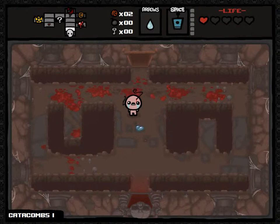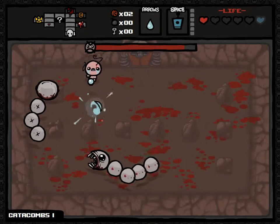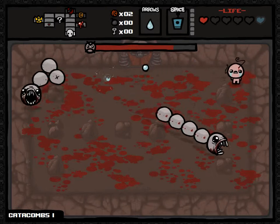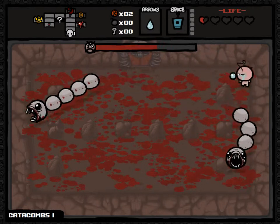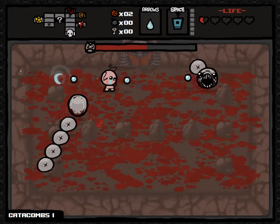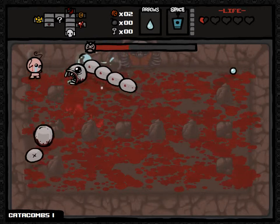A blue heart - is that going to be really bad? Isaac versus The Hollow. It's a similar sort of thing here. Use the stones to avoid this motherfucker. The corner was working briefly. Let's go - come on.